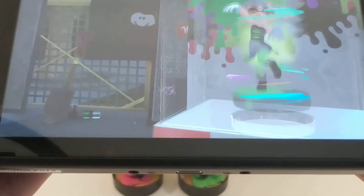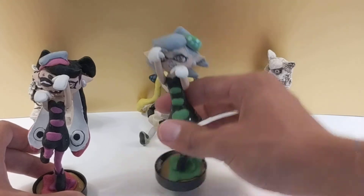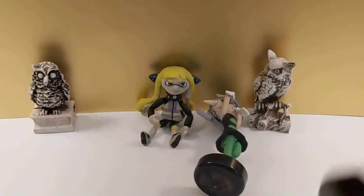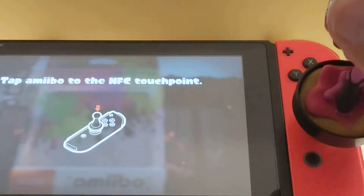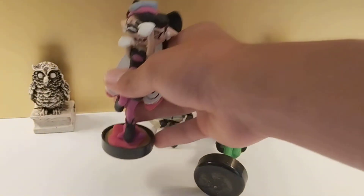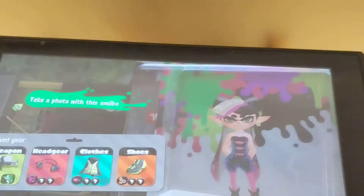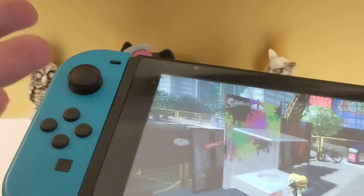I have saved gear there. Another one — Callie. Marie's gonna fall in a minute, let me just lay her down so she doesn't break. And here is Callie — boom, Callie shows up. Sorry for the background. It shows up, so it's a working amiibo.